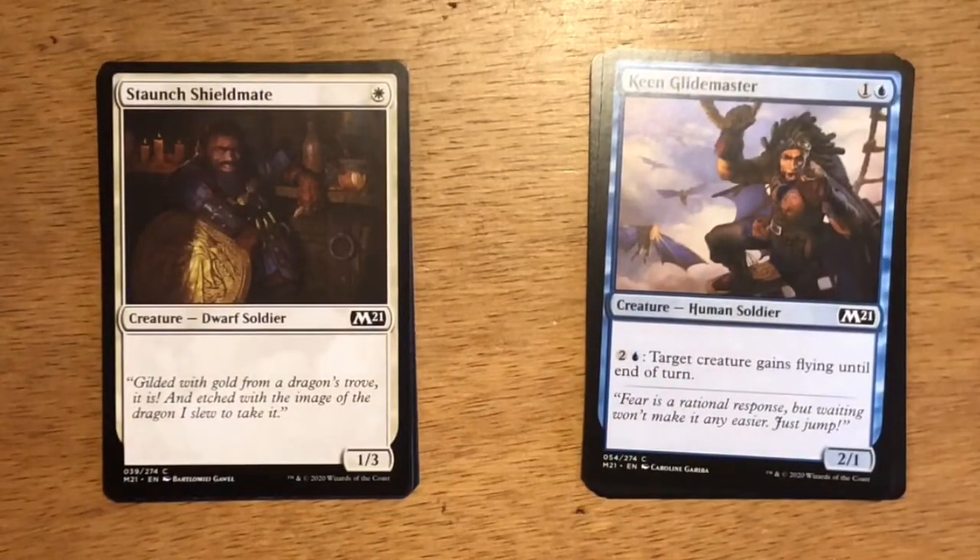Next up is Stunt Shield Mate — a single white mana. It's a Dwarf Soldier at 1/3, nothing else. I'm not very high on this card. It doesn't seem to fit into a lot of the decks you want to play in white. It doesn't seem to be very aggressive — maybe in a more controlling white-blue or white-black build.